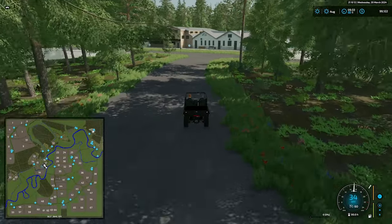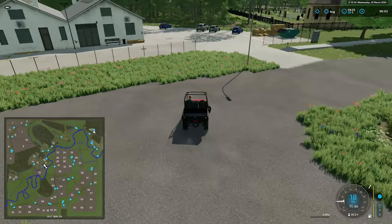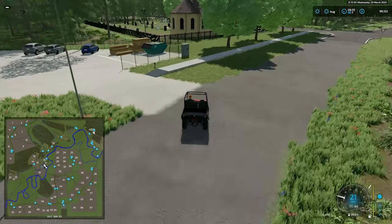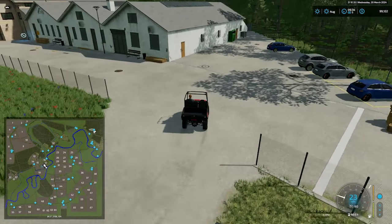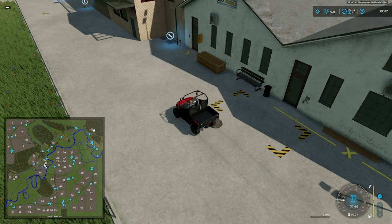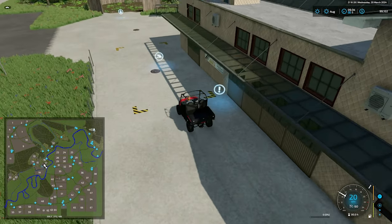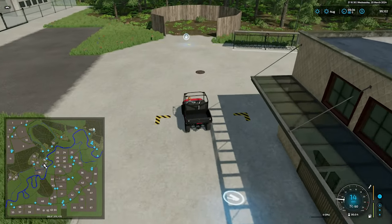Let's head out with our Mahindra and do our drive. Just going right across the street, we're going to find one of our sawmills. We have our pallet spawn point, our interactive area, our wood dump point, our wood sell trigger, and our wood chip spawn point.